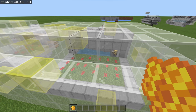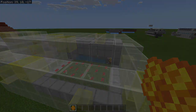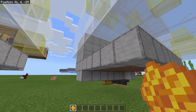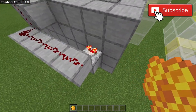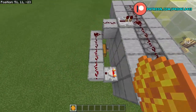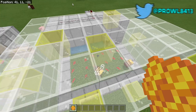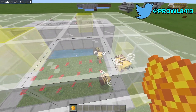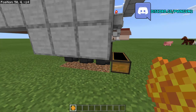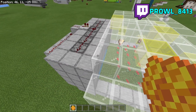So we're going to go over just a few basic things about honeycomb and then get into the tutorial. We have a comparator that is reading the honey level of the hives. Once the honey level gets to five, it will put out a five signal strength, which will trigger all of the dispensers to gather the honeycomb. Water streams flow down into the hoppers, sending all the honeycomb to a chest. Plenty of honeycomb there already.